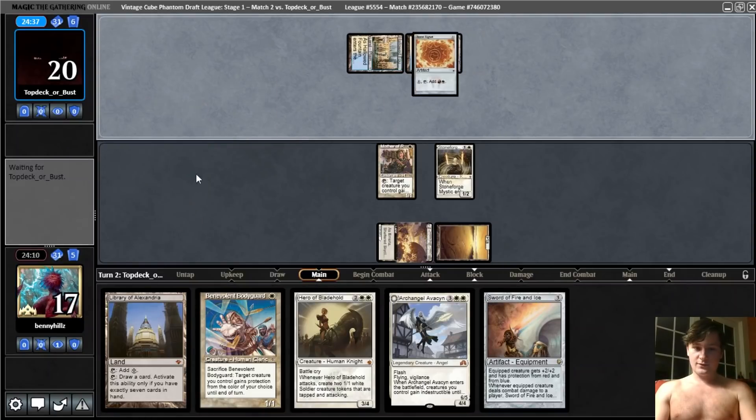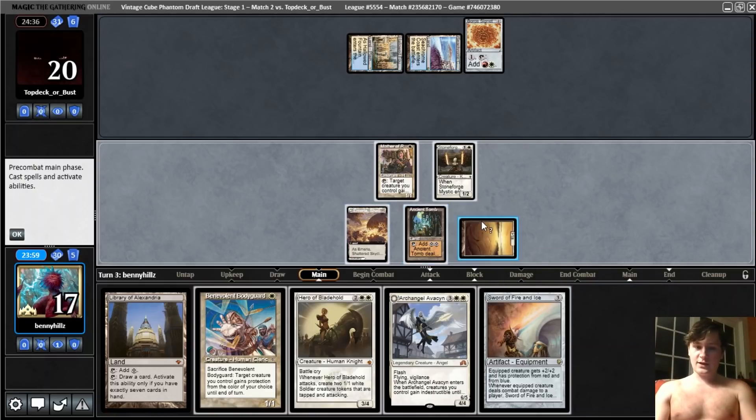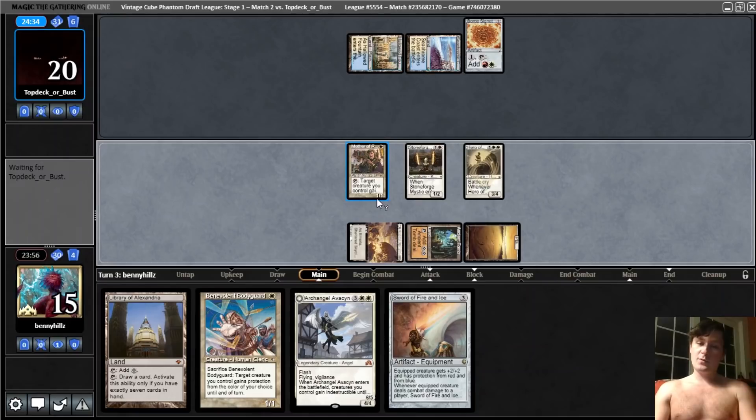Not right to attack, I think — it's close. A Hallowed Fountain probably won't have any two-mana removal if they didn't have one-mana removal. That's good for us. Ancient Tomb — now we can just play and equip the Sword, or play the Hero. I think I actually like playing the Hero more here — we can protect it. Although, I guess they could have a Wrath effect. That would be really unfortunate if they have turn-three Wrath of God.